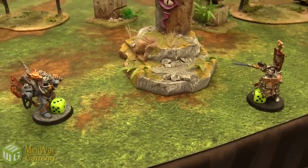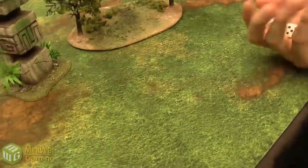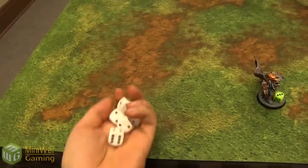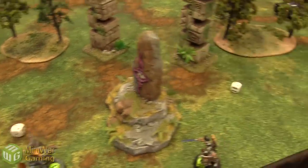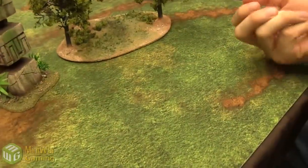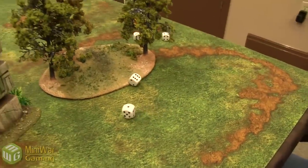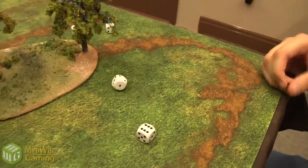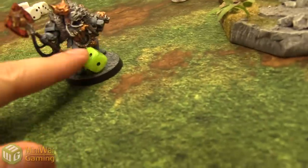Turn 2 — Drago moves 6 inches and enters the Psychic Phase again. Rolling high to generate dice. Casting Purge Soul again, Warp Charge 1. Got it. Logan attempts to deny the witch with 5 dice, needing 2 sixes — and gets nothing. We roll off on leadership: 2 and 2 — tied. Logan rolls his 4+ invulnerable save and makes it this time. Then Drago 4-dices the Cleansing Flame, Warp Charge 2 — it goes off! Rolling Assault 2d6 for hits, wounding on 3s — 1 wound. Logan saves it on his 2+, but he is now Soulblazed.